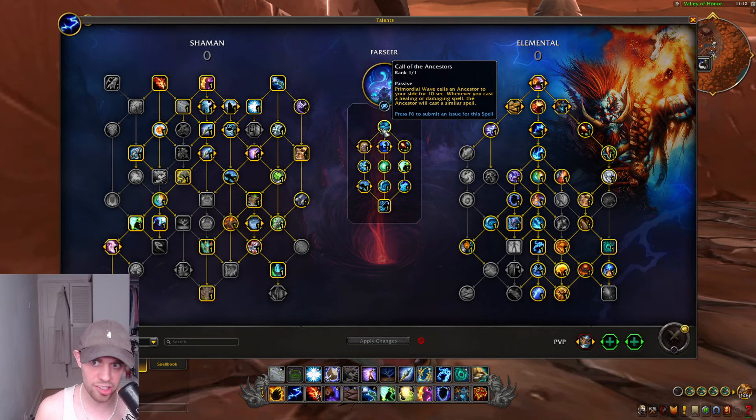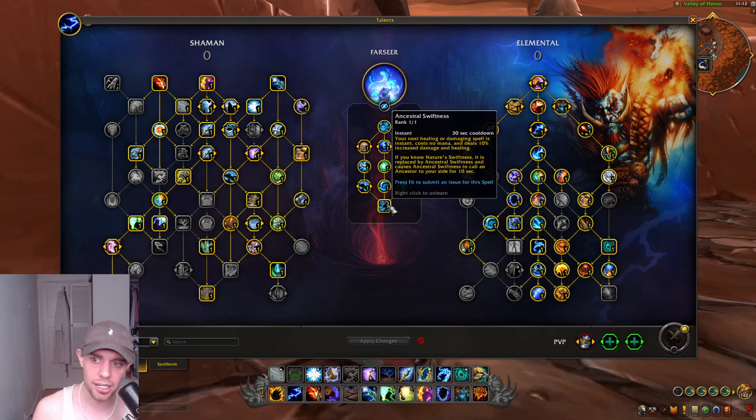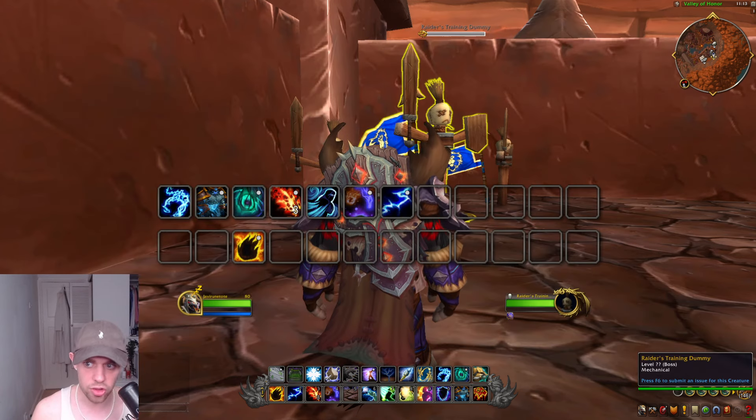Primordial Wave calls an Ancestor to your side. Whenever you cast a healing or damaging spell, they're going to cast a similar spell — so it's duplicating what we're doing. The bottom talent is Ancestral Swiftness, where your next damaging spell is instant, costs no mana, and deals 10% increased damage and healing. This is basically replacing Nature's Swiftness, and it will call an Ancestor to our side.